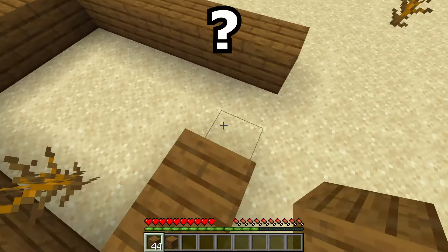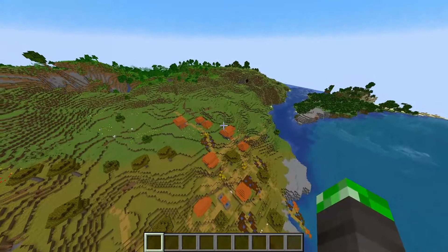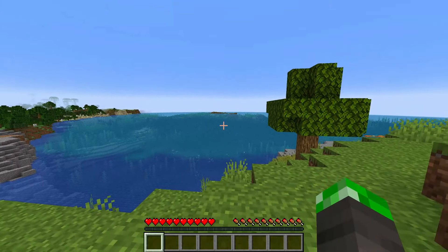But where do you set up shop? Nobody wants to live in a desert, but nobody wants to live in a jungle either. Well, if you go to these coordinates you can find another village, this time with a nice plains biome overlooking the ocean. So now that you've looted everything, you can sit back and relax by the sea.